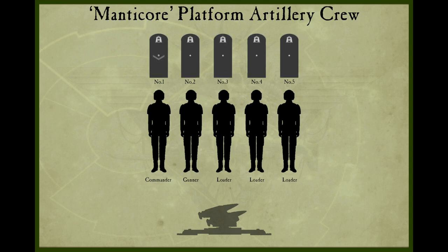The rank progression for the Manticore crew runs as follows: Lance Corporal, Corporal, Sergeant, Staff Sergeant, Sergeant First Class, and finally the highest rank obtainable — Master Sergeant. In each case, the rest of the artillery crew hold the rank of Guardsman Second Class.